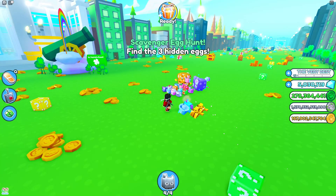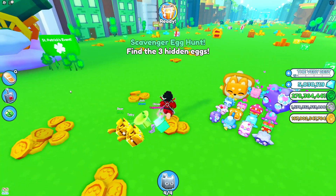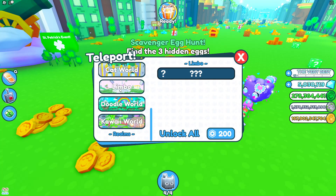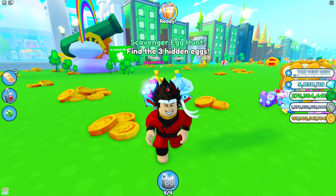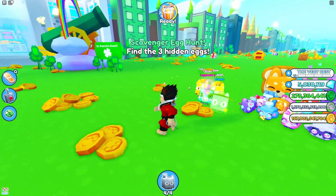To get the free huge pet in the new world, you have to go to Limbo. In Limbo, you can go to the new Kawaii World, and in the new Kawaii World you can unlock new areas and pretty much unlock the huge pet from the new Kawaii egg.